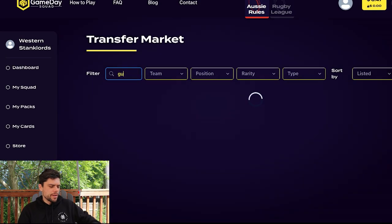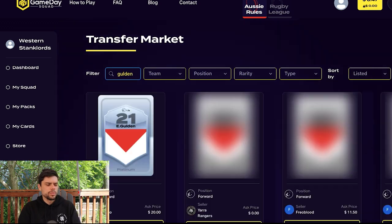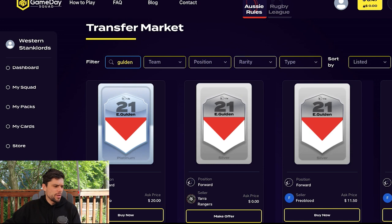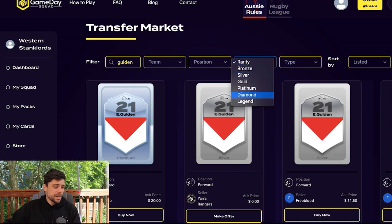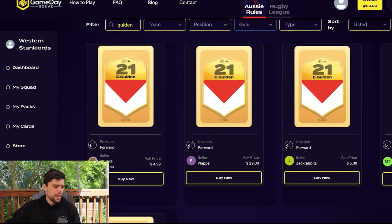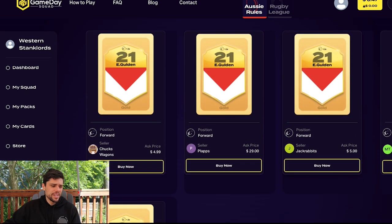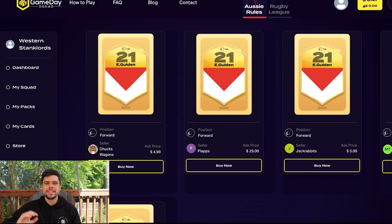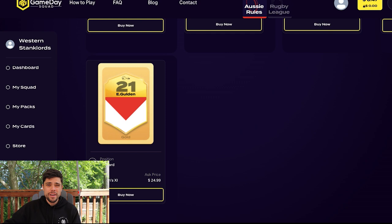Now doing the same thing with Errol Gulden. There's a $20 platinum one, but looking at gold, there's one for $4.99 — that's looking pretty sweet. Interestingly, some people are selling them for $19 and some for $4.99 — quite a range. The silver version actually costs more than gold based on how people are pricing them, so I'm going to get the gold one for $4.99. His main average is $112 and with the boost it would be $134.